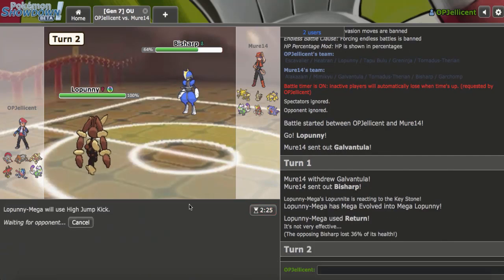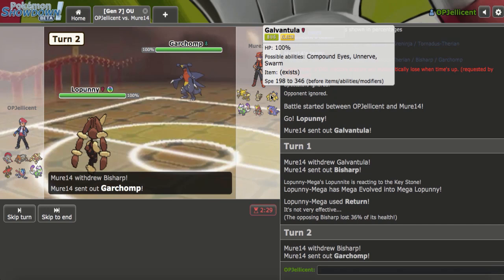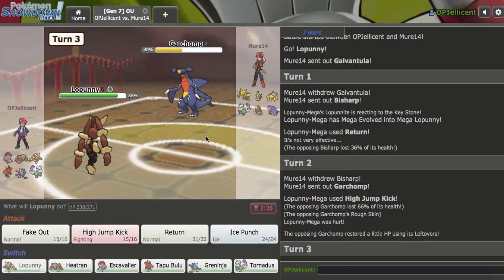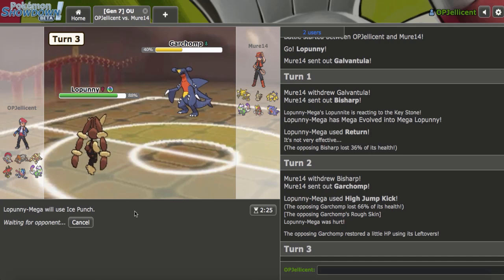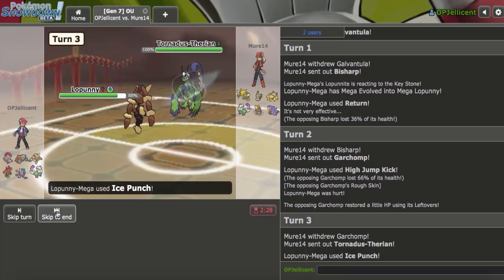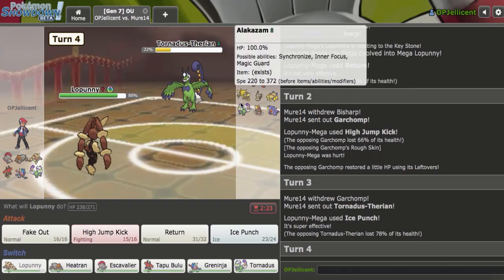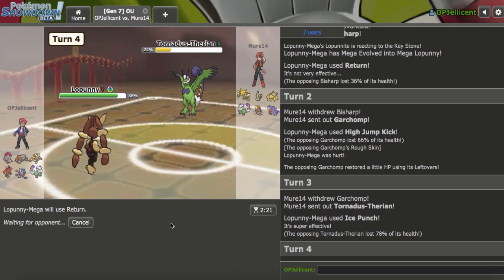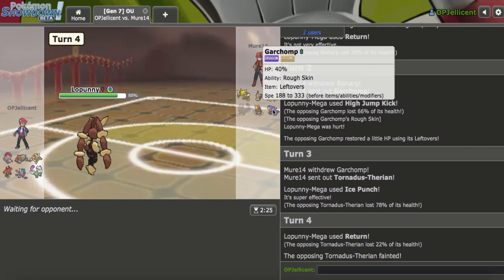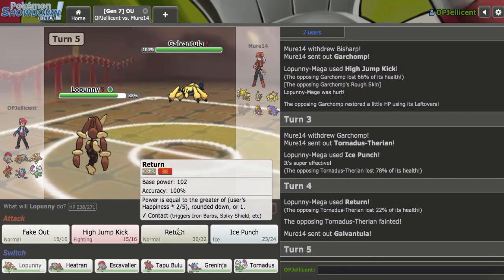I was expecting Tornadus, but I can just follow it up with High Jump Kick now. I can Defog Webs later. They go to Garchomp next — and it's Leftovers, okay. Do you want an Ice Punch? Now Tornadus comes in — I'm very confused. Choice Scarf Tornadus on Webs would be the most odd thing — I'm just going to Return. I just kill like 1.5 Pokemon there for no reason. And this thing finally comes back in to get up Webs, right?